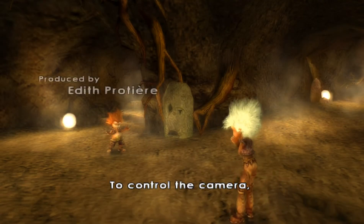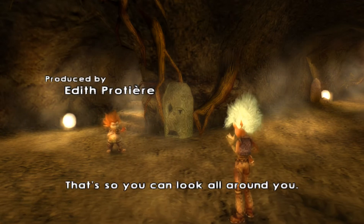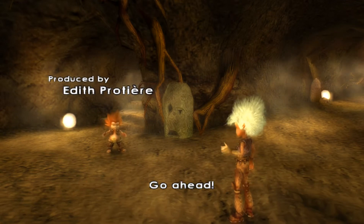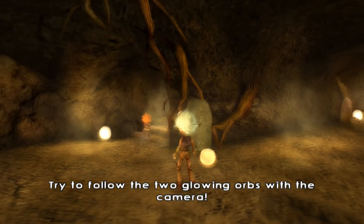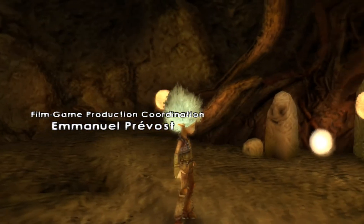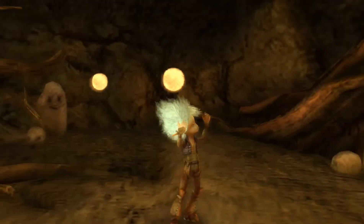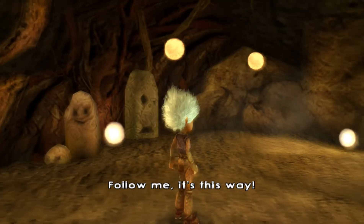Great job. To control the camera, hold the special action button and use the main direction controls. That's so you can look all around you. Go ahead. Try to follow the two glowing orbs with the camera.